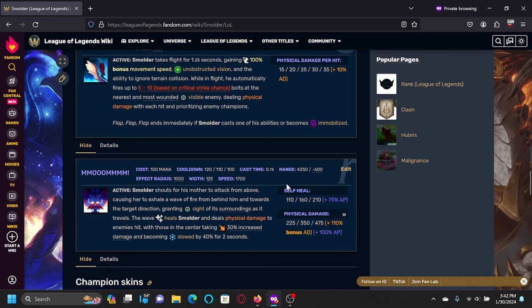Here's his ult. It's essentially a long-range skillshot that slows — kind of like a better version of your W. It heals you for a little bit. This heal isn't very noticeable later into the game, but at level six your first point in it can be pretty decent in fights. It has a decent AD ratio and also a decent AP ratio.